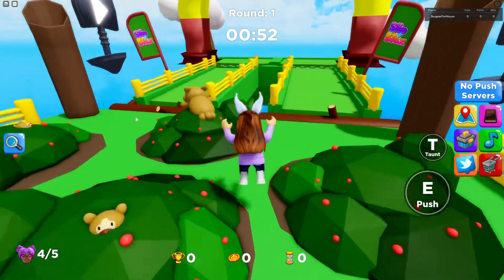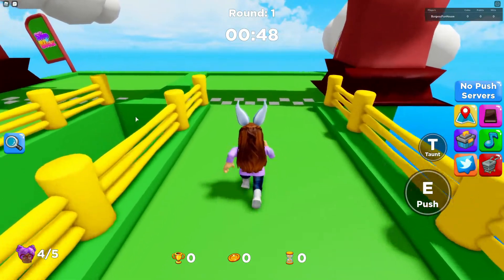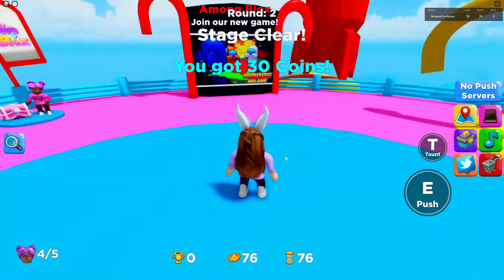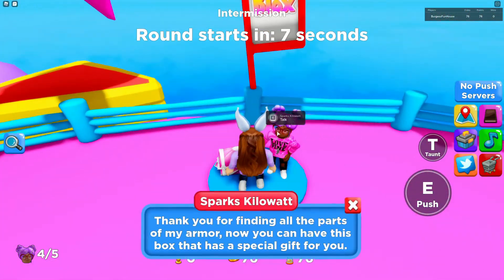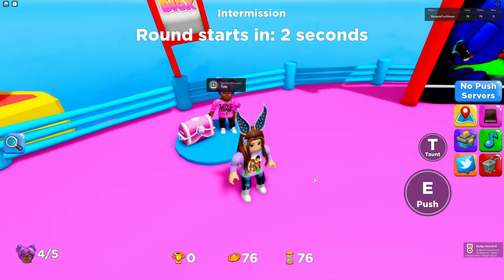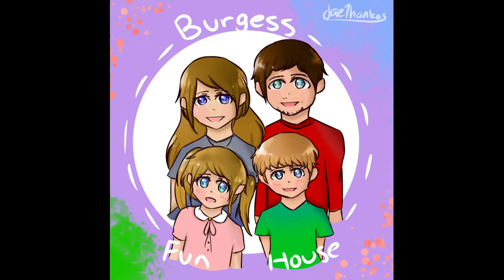Now we can just run straight to the finish line watching out for these squirrels in the bushes. Once we get back here, we need to go over and talk to Sparks again to turn in our quest. Remember, you can do this on a private server so it's easier. You can see it awarded our badge — that is how you get the Sparks Week 3 chest in Slipbox. Thanks for watching, please subscribe.